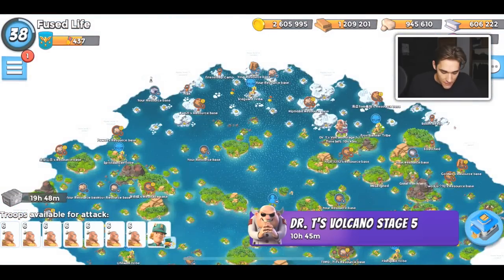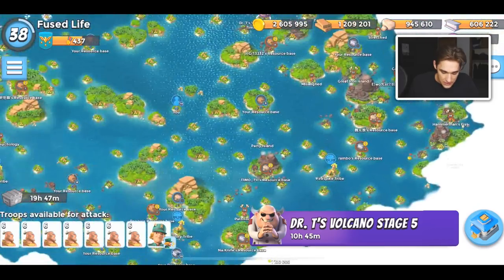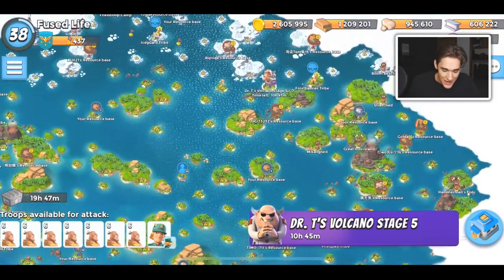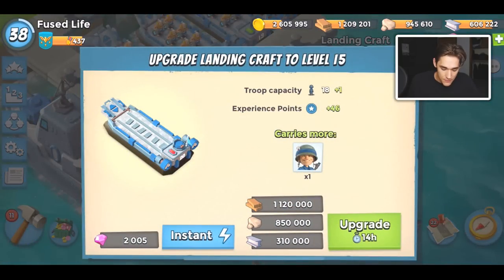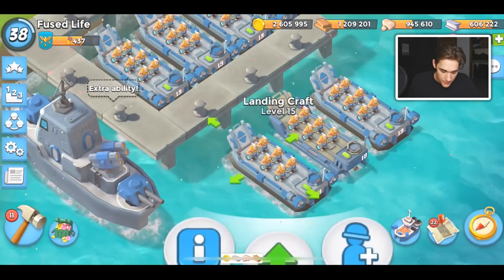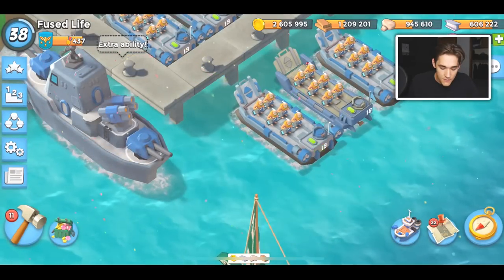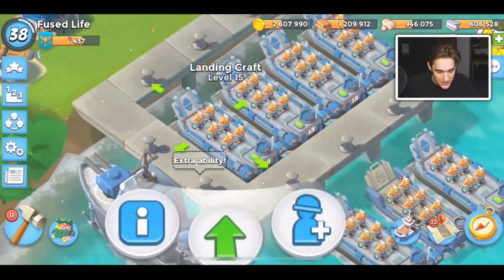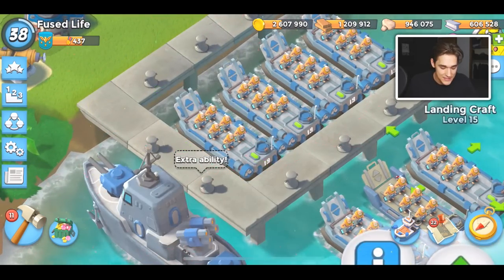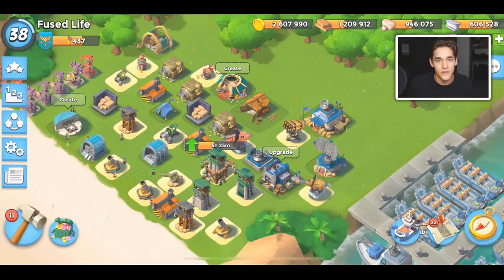I'm not going to be able to defeat stage five, and I'll leave the NPC bases for now since they're boring to take out — I'll get to them eventually. After taking down NPC bases I should be able to upgrade one of my landing craft to hold 20 troops at level 16, which will be amazing. Hope you enjoyed the video — please drop a like if you did, and I'll talk to you in the next Boom Beach video. Bye!